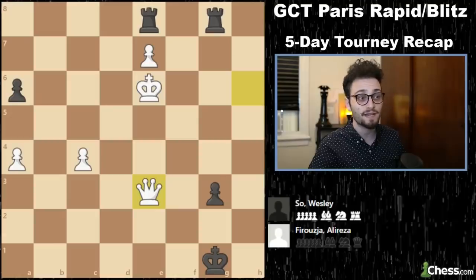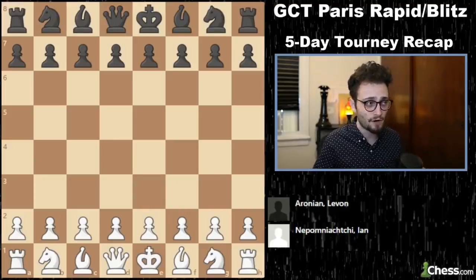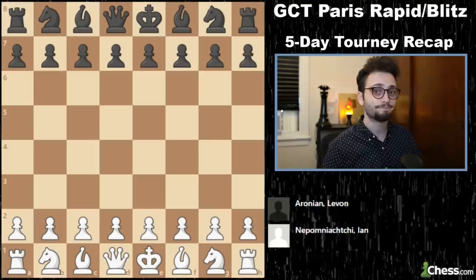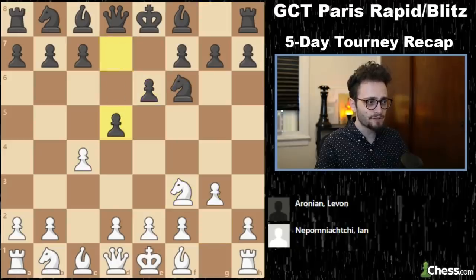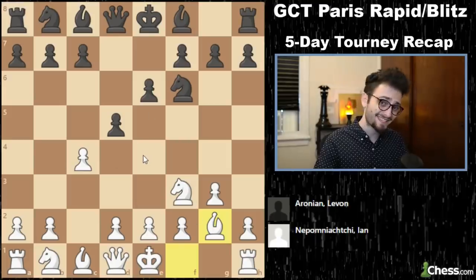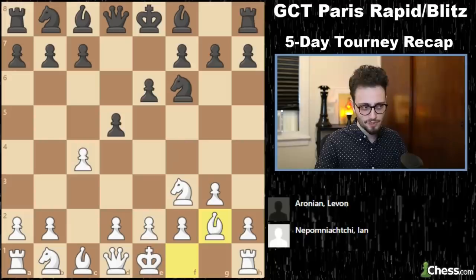Rounds four, five, and six. I'm going to show you Jan versus Levon. Anish Giri called it one of the best games he's ever seen — high praise. C4, knight f6, and we have something known as a Neo-Catalan. It's basically when white plays the Catalan setup but doesn't play d4 — delays it — because at any moment you can go back to the Catalan, or you can just play b3 and defend your center pawn.